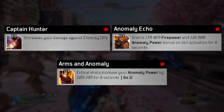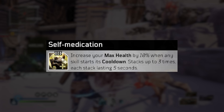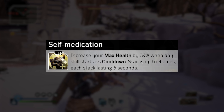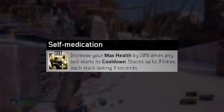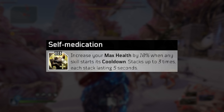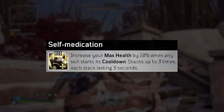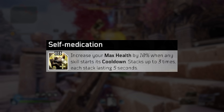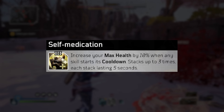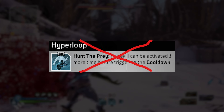Then we have Self Medication, which I love for survivability — whenever a skill goes on cooldown you will heal to full HP basically. Since we're using Time Rift on cooldown and Hunt the Prey often as well, we can make sure we stay healthy, and knowing you can use one of those skills to get out and heal yourself up makes it really clutch to stay alive. That's also one of the reasons why I don't like Hyperloop for Hunt the Prey.